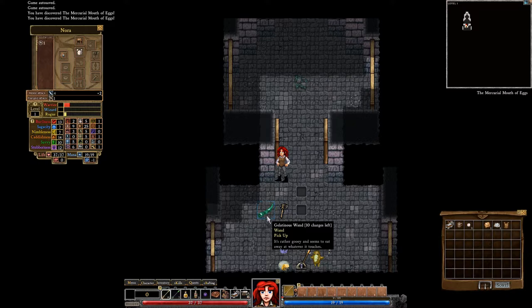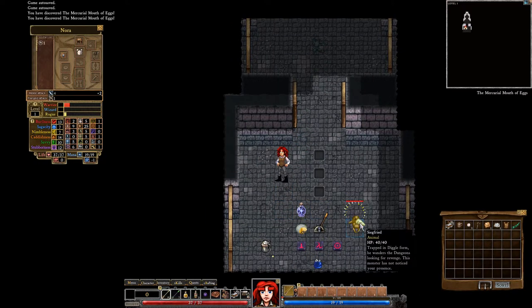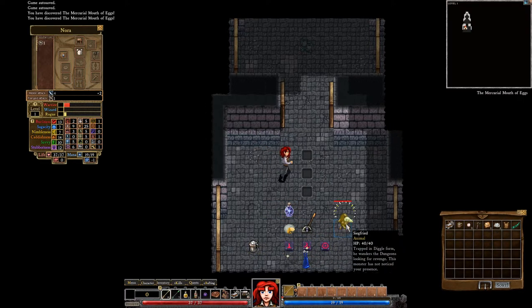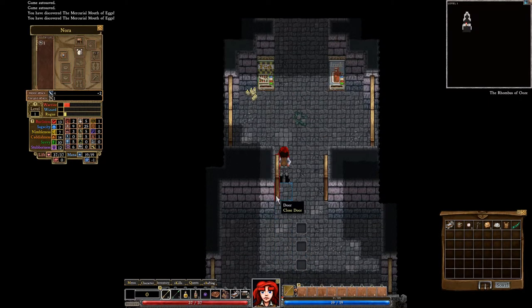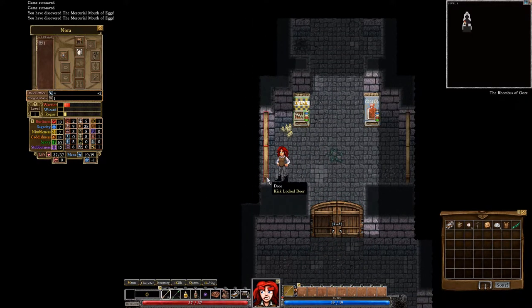A Crudestone axe — we already have that. Gelatinous wand. Oh, Siegfried. Already? This is unfortunate. He has not noticed us, so let's... Did he just notice us? Let's hope he didn't, because we're not ready to deal with Siegfried yet.